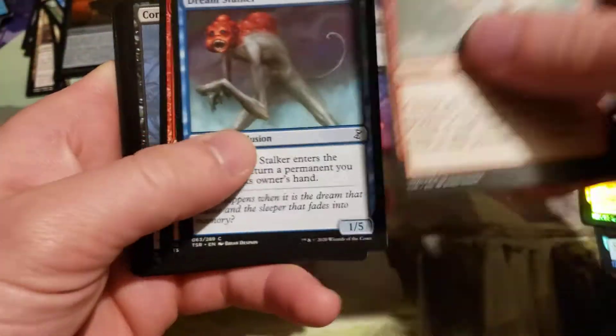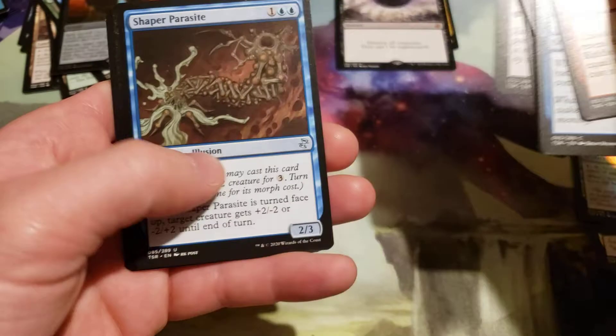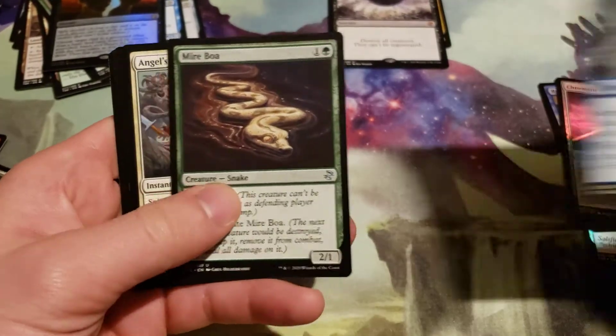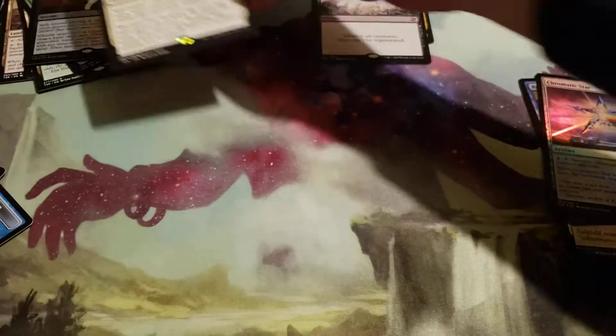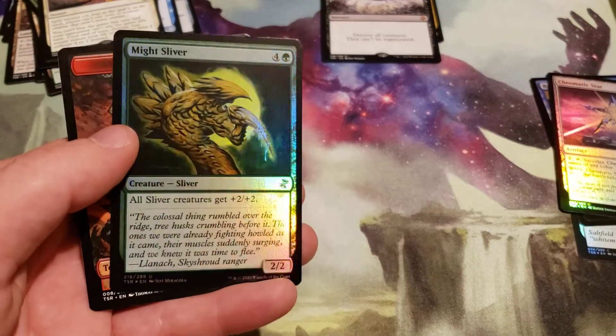That was the foil rare too, so okay. Angel's Grace and a Time Shifted normal Leveler. And a Foil Might Sliver.